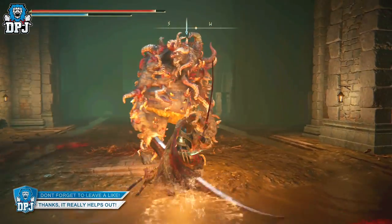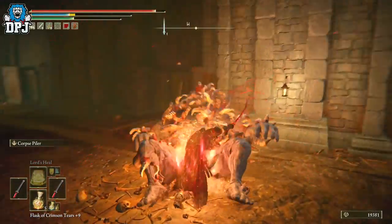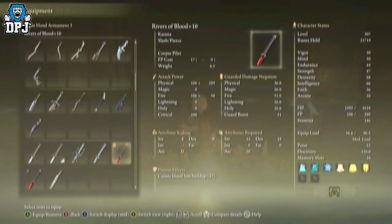Lastly, the Rivers of Blood — a weapon that drops from Bloody Finger Okina. It requires 14 Strength, 35 Dexterity, and 17 Arcane, and right now is regarded as the best weapon in the game. Be careful though, because if you kill the Fire Giant before getting invaded at the Church of Repose, you won't be invaded.